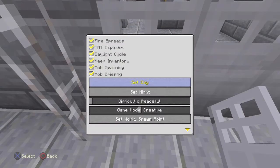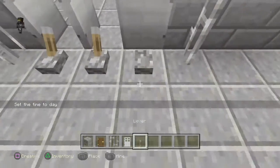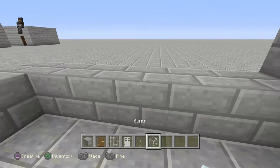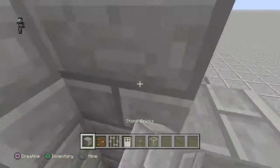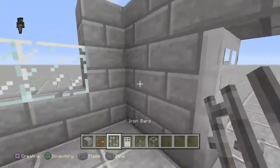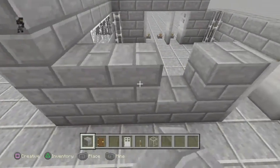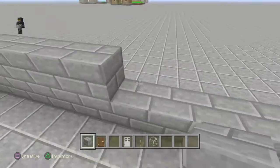We can just set it up really quick. Now what you want to do is put the lever in the floor right here. You want to grab some glass — one, two, three — right here. Some iron bars right here, I'm going to put it with iron bars now. Now that's connected.